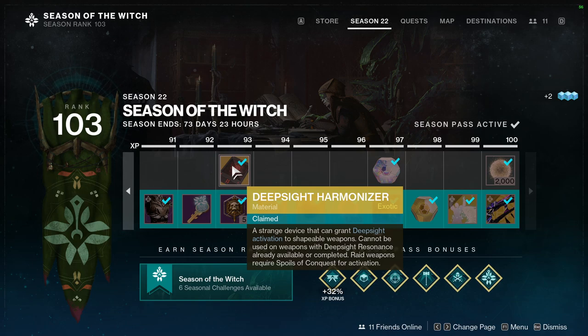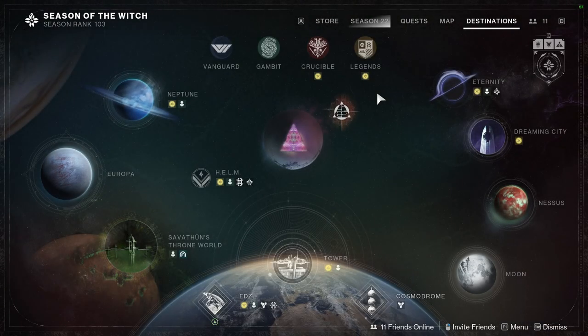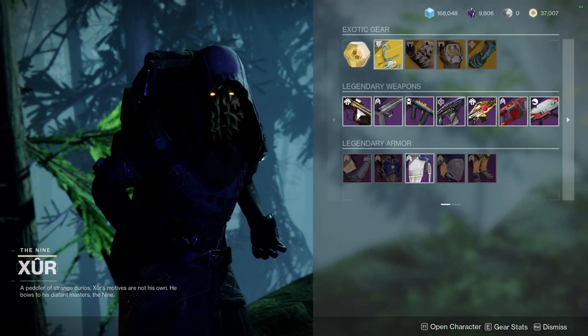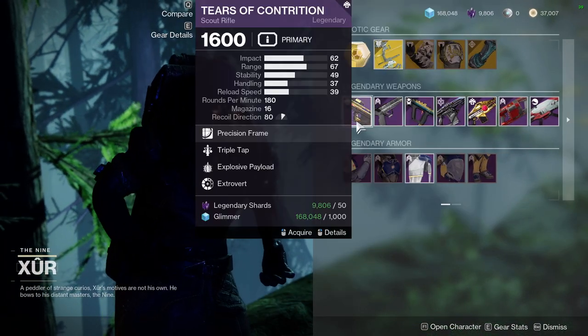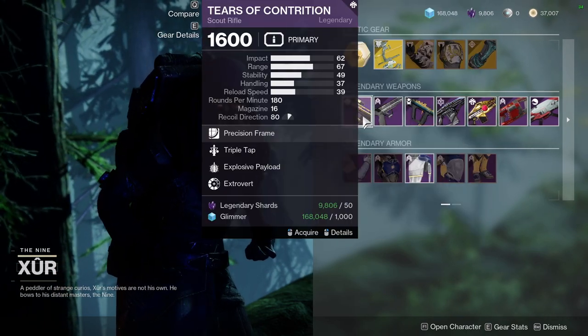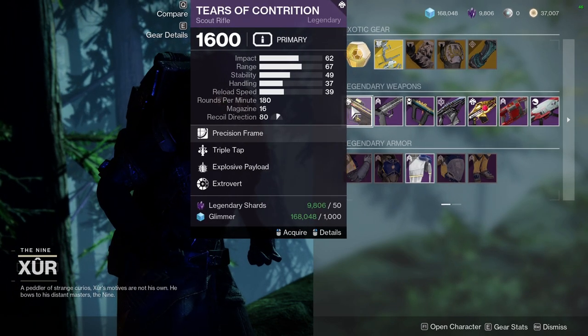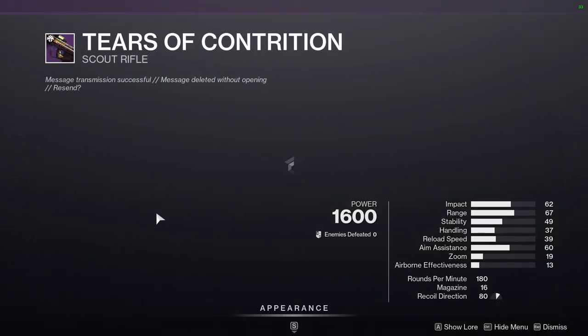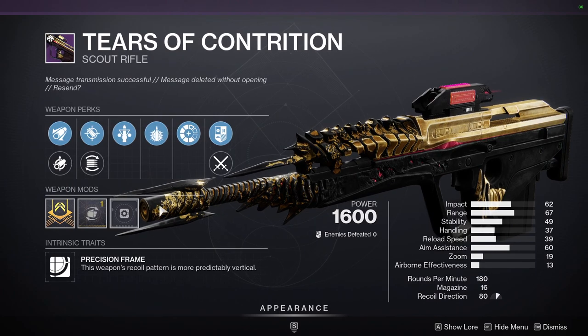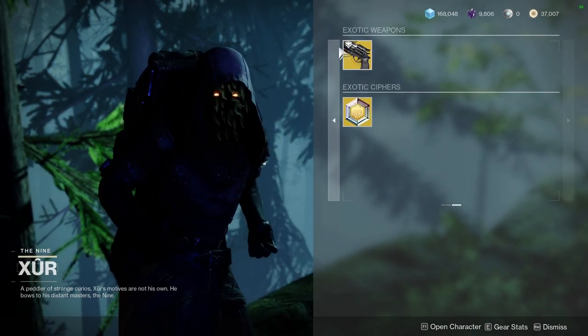Would using your Deep Sight Harmonizers on these be the smartest thing? Probably not, considering we have a new raid this season. I'd much rather use them on raid weapons than on weapons from the past. But it's up to you — you could say you'll get the raid stuff eventually. I just don't know how the Deep Sight Harmonizer stock refreshes between purchases, but as for the exotic weapons, we have Hawkmoon with Snapshot Sights and Trinity Ghoul.